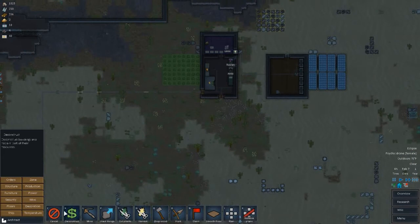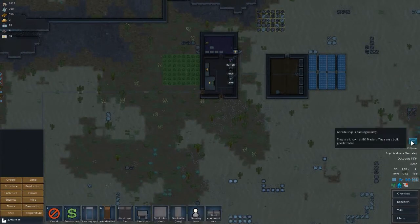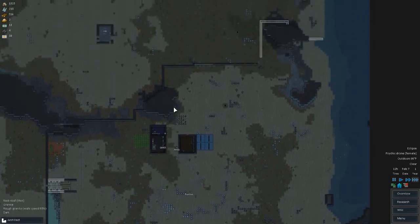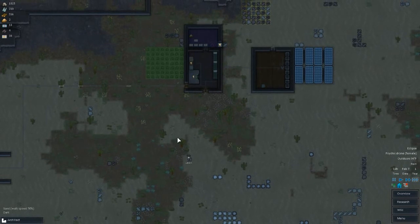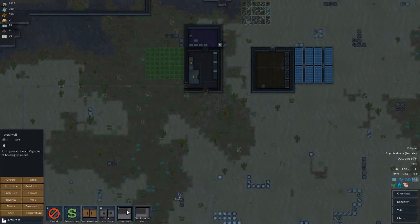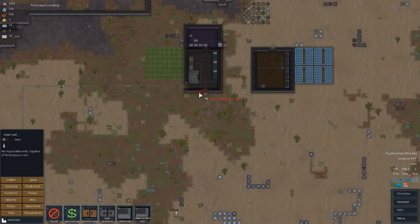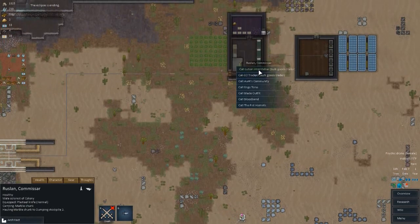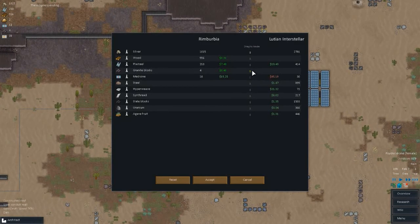I need to get researching going so we can build a geothermal generator. Another trade ship — we can't do anything though with no power. Yes! Power's back — it's a miracle, now we can do stuff. A bulk goods trader wants to trade with us. Let's see what we can give them — some wood, some steel, get a good price for that.